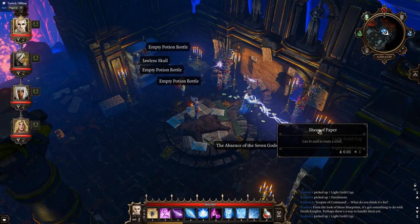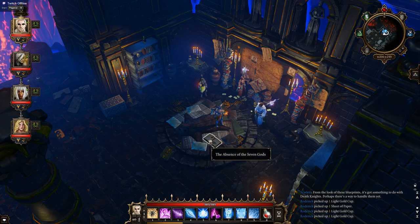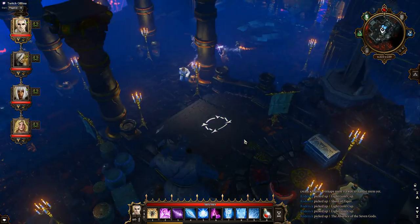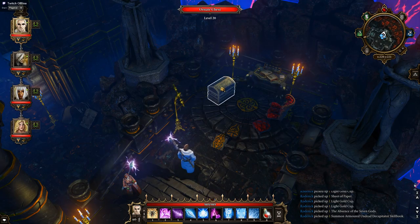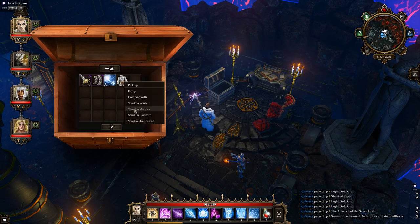Sheet of parchment — come on, get it. Absence of the Seven Gods — oh, that's what I've been waiting for. Thank you. What have we got here? Send these to Medora for the time being.